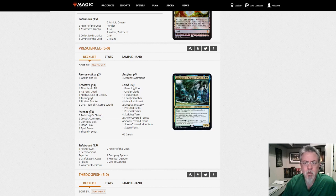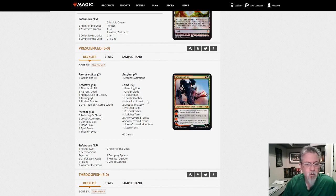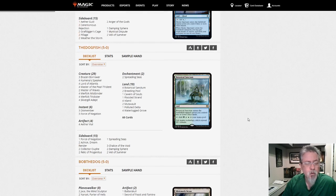Another Temur deck, a little bit different take — this one looks more aggressive with Bloodbraid Elf and Tarmogoyf, and Coatl. I want to see more Coatl in this dump. Then it has the control side as well — this is a good midrange deck, this is fun. Can you tell I like Modern? I find a lot of these decks fun.